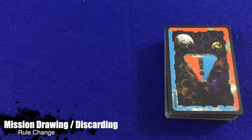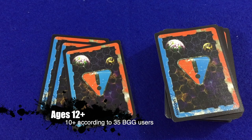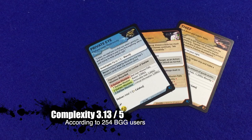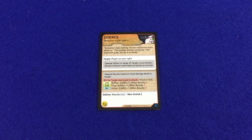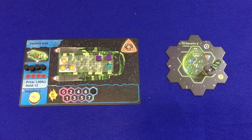When taking the Draw Mission minor action, the player draws the top three cards from the mission deck and places them face down in front of herself without looking at them. She may still take this minor action once per mission point per turn. After the player's turn ends, she may look at the drawn missions during the other players' turns. She decides which mission to take prior to the start of her next turn. If the player's ship is destroyed while she has drawn face-down missions, she discards them without looking at them.